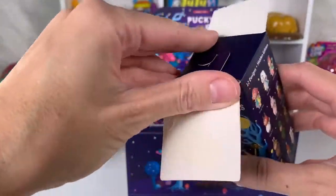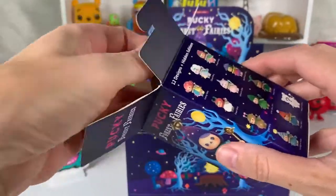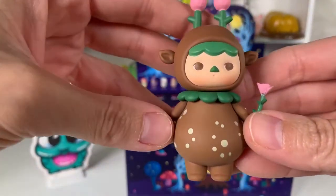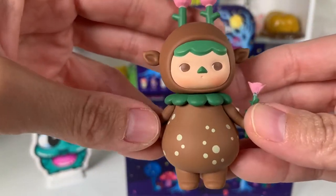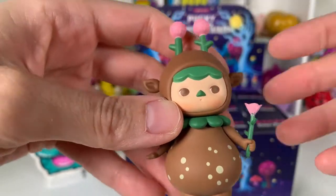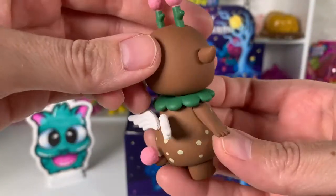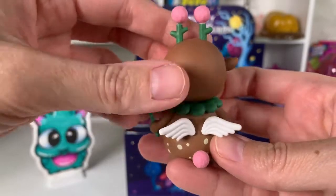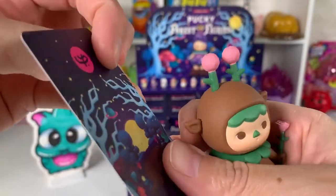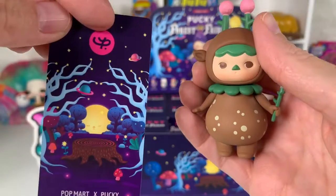Now as you can see this has been opened — I bought these over a year ago and haven't looked at them since, so I honestly don't remember any of them. But look at how cute this little guy is. Is that Fawn or Deer? Deer Fairy. He is pretty stinking cute and Pop Mart is always high quality. He's got his cute little fairy wings. Here is the card and there is the back of the card — that's another thing I love about Pop Mart.